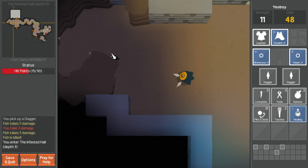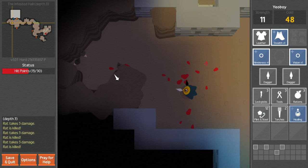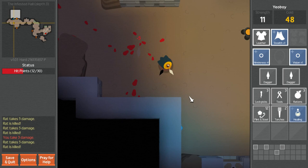Bunch of rats, little rat pile over there. But they're easy. Getting the hang of how to kill them. As I say when I get hit by a lone rat. Unlocked - okay.